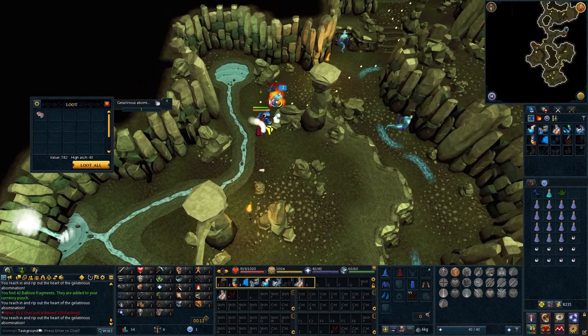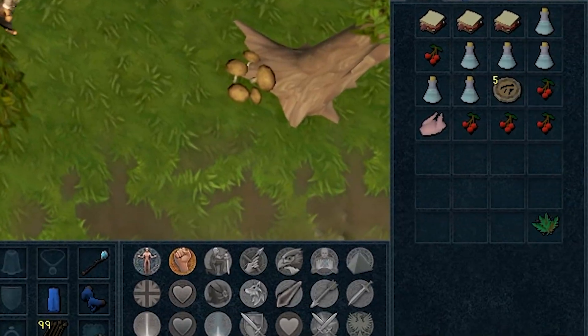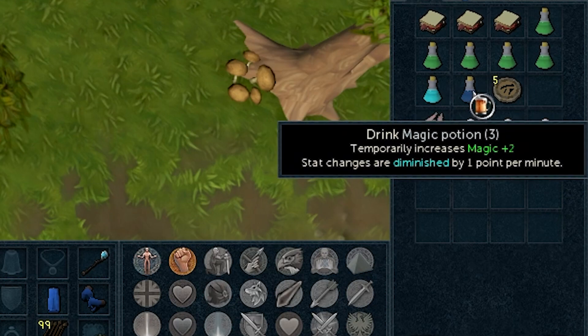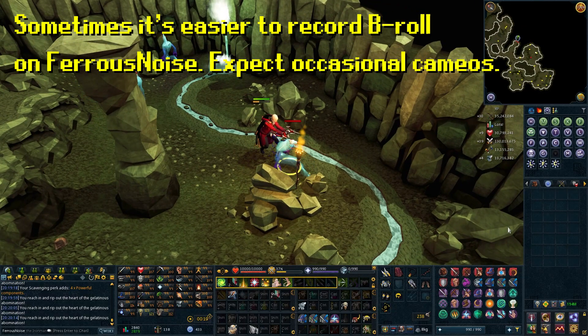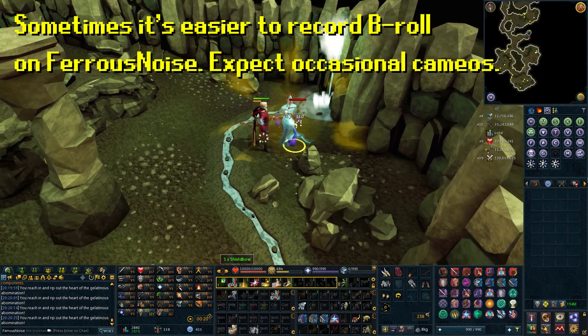These gelatinous abominations drop Guams and Tarominns at around 10%, and I farmed up enough herbs to get to level 7 Herblore. I switched from making attack potions to ranging potions once I unlocked them because they give a little more XP and the secondary is easy to get — red berries. Jaddix actually sells a few. I also use Tarominns to make magic potions; Jaddix sells 20 magic beads, five of each color, so we won't have to hunt imps just yet. Once I got to 7 Herblore, I realized how much I hated killing gelatinous abominations, since they have a long death animation involving removing their heart from their chests.